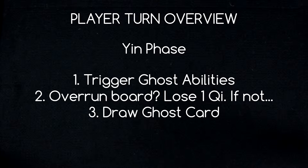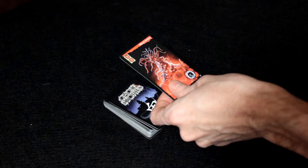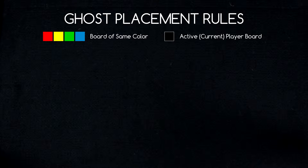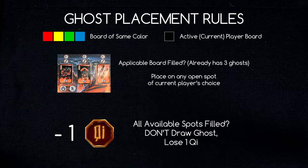For the first player's turn, there are no ghosts currently in play, so we ignore the first two parts of the yin phase, and the first player's turn will consist solely of drawing a ghost card. A red, yellow, green, or blue ghost must be placed on the board of the corresponding color if possible. A black ghost must be placed on the active player's board, again only if possible. In the case that all three applicable spaces on a board are already occupied, the active player chooses any other unoccupied location. Should all available 12 ghost locations be filled, the active player does not draw a new ghost — instead they lose one Qi token.